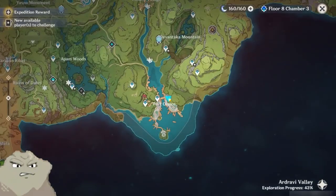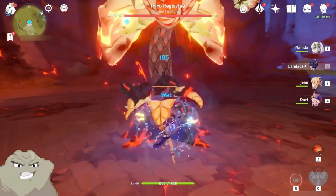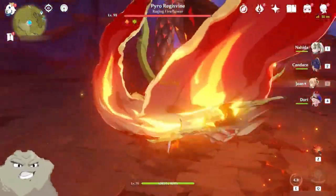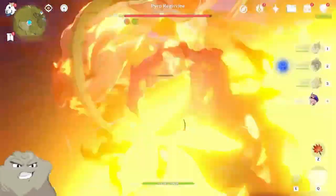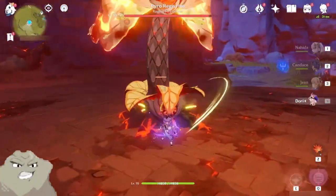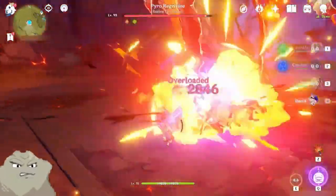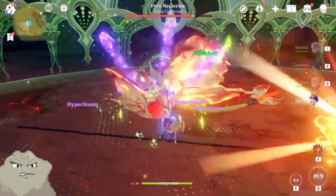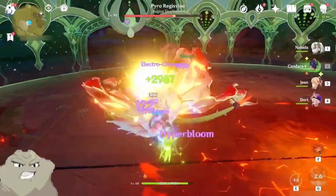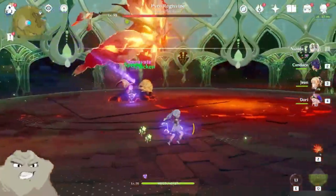Without further ado, let's test it out on some World Bosses. Our main concern with the Pyro Regisvine is breaking its shield, since Candice can't apply that much Hydro to it. So we're kind of left with everybody else to try to help out. Dory can do an okay job, but you're basically just switching back and forth, hoping not to die, hoping not to get hit, until it finally falls. Now we can ult with a couple of our characters here. Jean's energy is not up, which is an inherent flaw with this. But you can see we are doing some Hyper Bloom damage here, and that's pretty good. We took over half its health in one rotation.